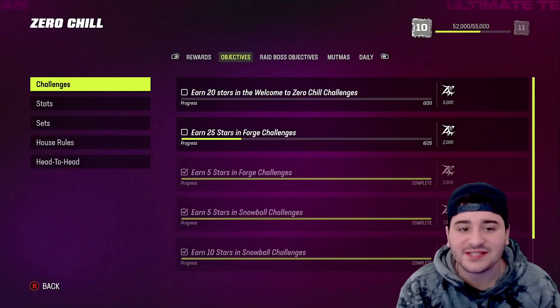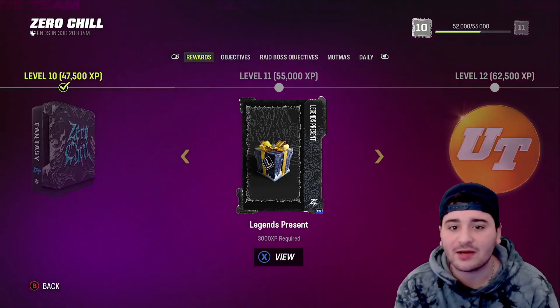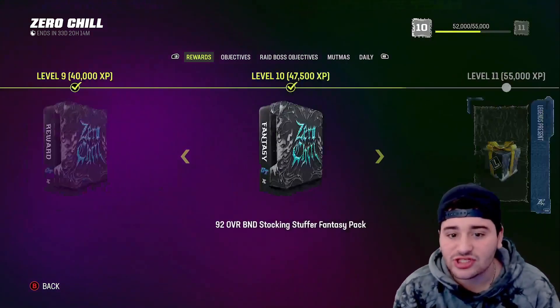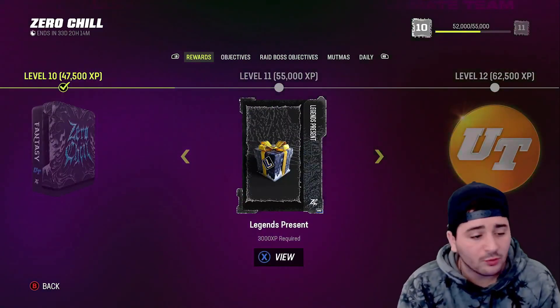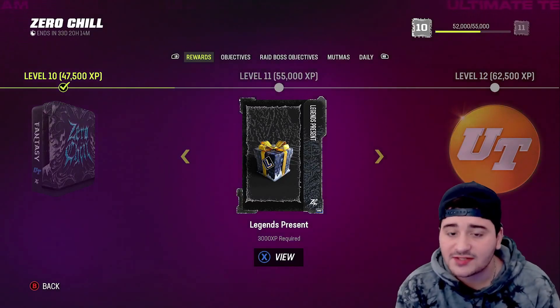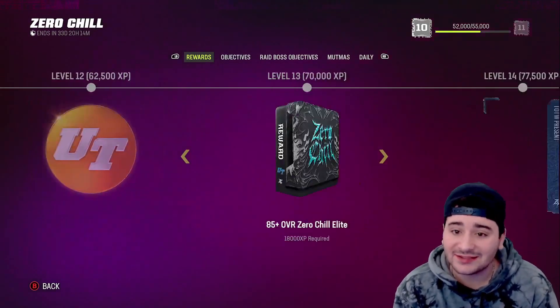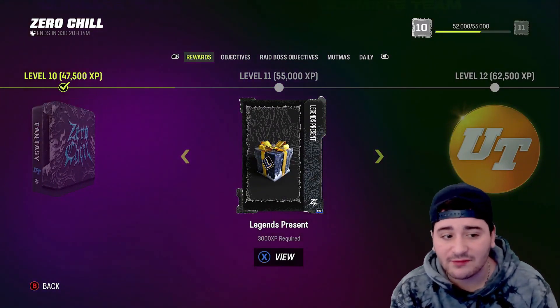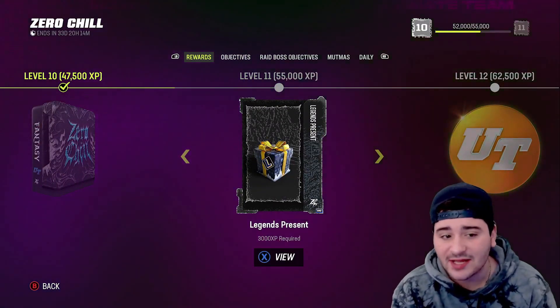What is going on YouTube, welcome back to another Madden 23 Ultimate Team video. In this video we're going to be talking about the fastest way to level up in the Zero Chill field pass right now. There are some ways you can honestly speed up and level up very quickly. If you do need coins, hit up my sponsor AOEAH.